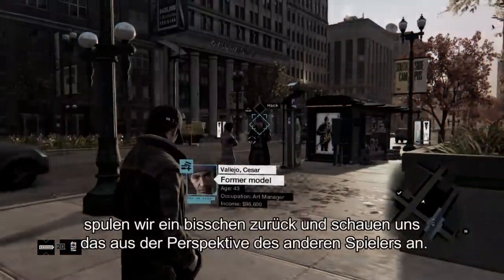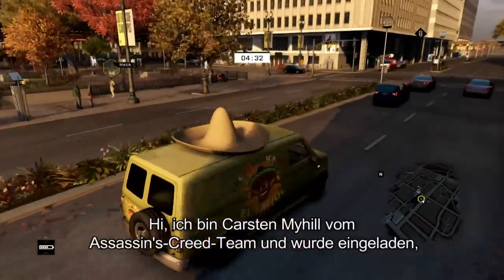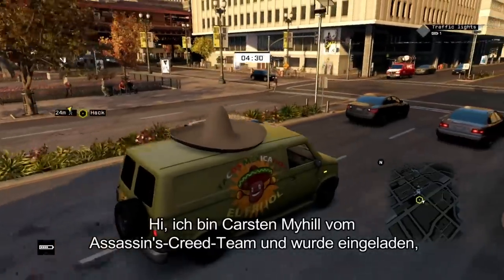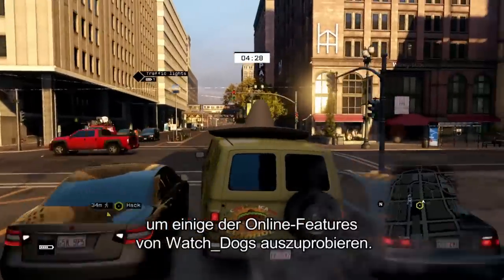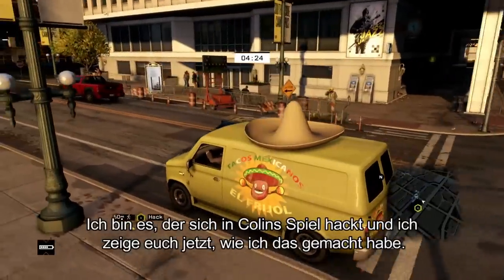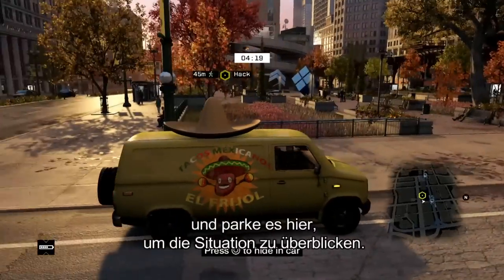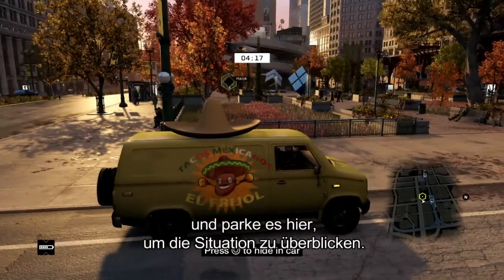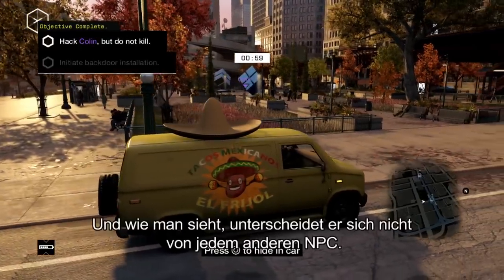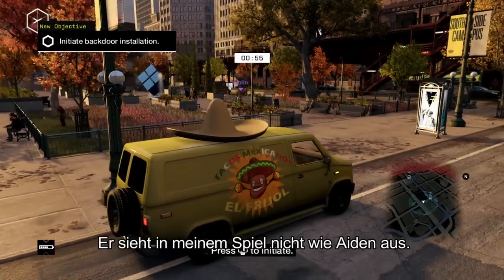Just to explain to you what happened, let's rewind a bit and take a look at this from another correspondent level. Hi, my name's Carsten Myhill from the Assassin's Creed brand team. I've been invited to try out some of Watch Dogs' online features. It's me that's hacking into Colin's game, and I'm going to show you how I did that. I've chosen this inconspicuous vehicle, and I'm going to park up here and survey the situation. There's Colin over there. As you can see, he looks like a random NPC. He does not look like Aiden in my game.